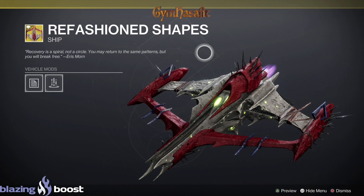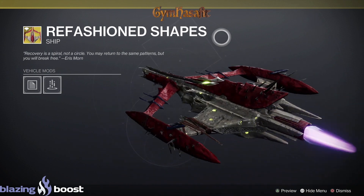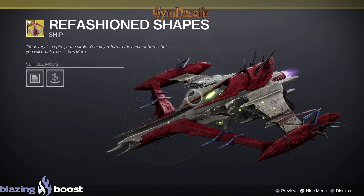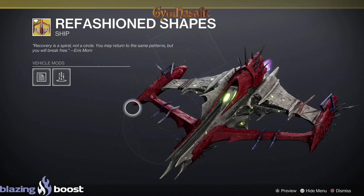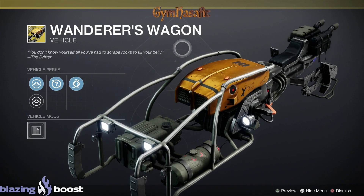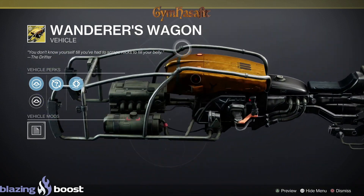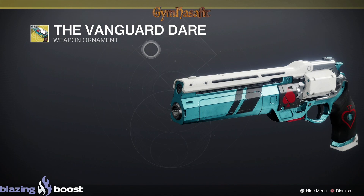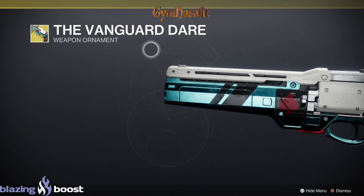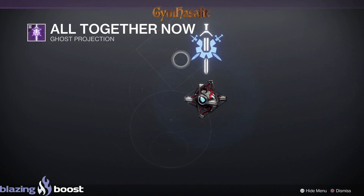Refashioned Shapes — yes, this is a ship I have on all the time. Once in a while people ask me what ship that is — this is the era ship I love it, always on my character. Wanderer's Wagon — not too bad, I'd ride this in the supermarket. For the Ace of Spades, the vanguard weapon ornament — that blue is really nice. All together now — yep, that's it.